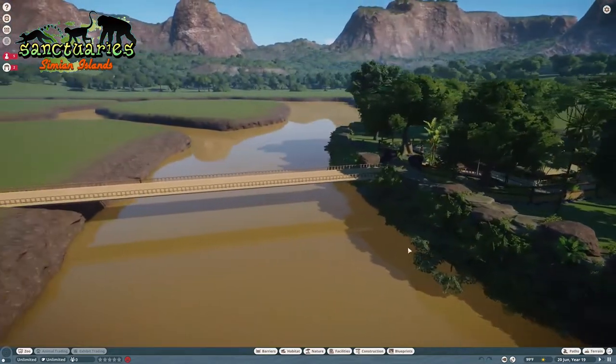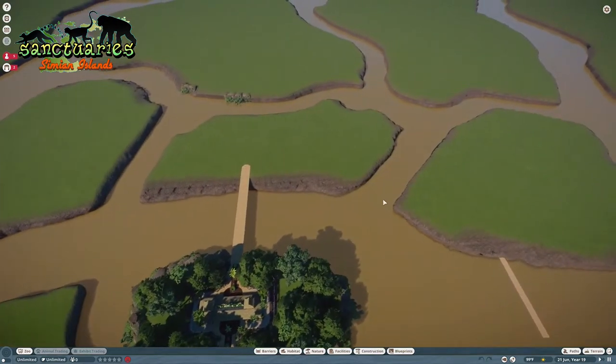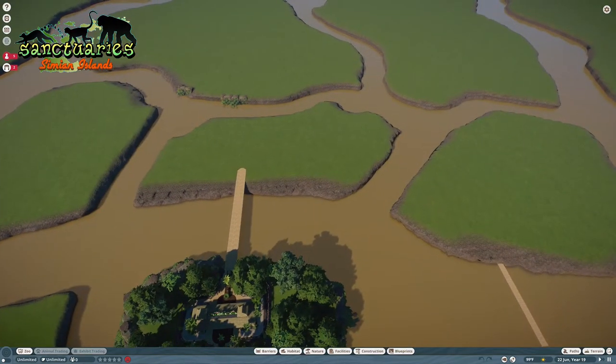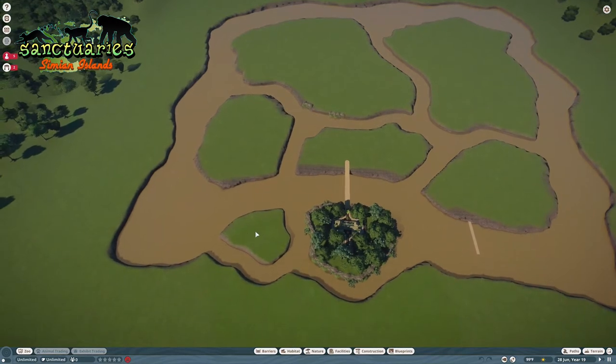We still have the bridges to work on. I'm thinking about making one bridge and being able to copy it over, since each island will be connected by bridges. So this one will have a bridge connecting here to here, here to here, here to here, and here to here. The boat ride doesn't connect to any of the island bridges — it just connects to the main entrance and comes through around the islands.